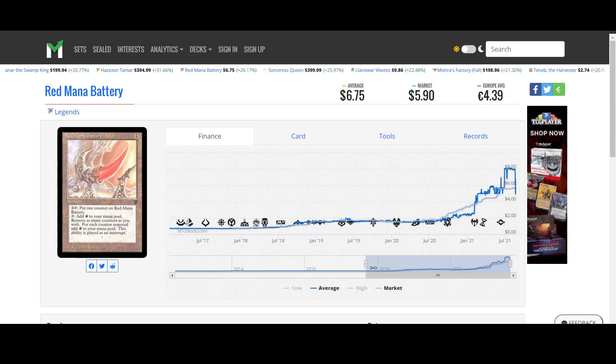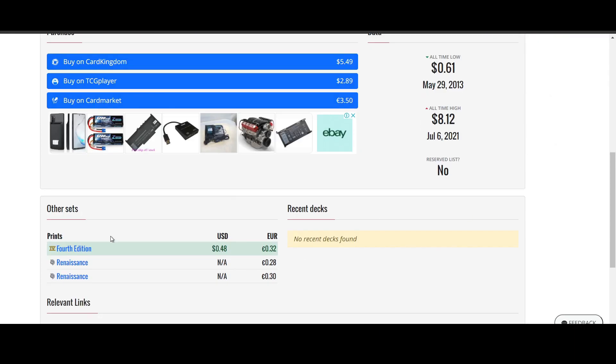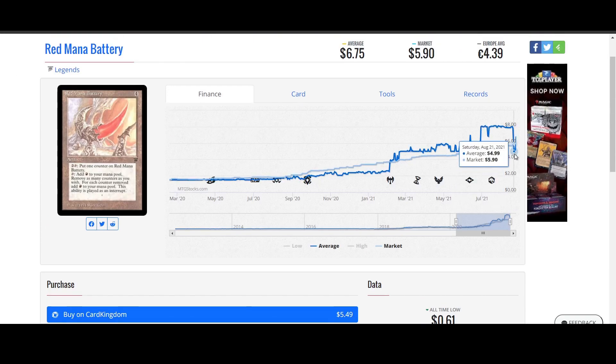Red Mana Battery from Legends - cool card. It's not on the reserve list. There's a 48 cent version from 4th Edition if you want it. This one is from Legends, which means it's going to get a premium. The premium looks like it's about 800% to 1,600% - if you can get it for 40 to 50 cents and this one is sitting at almost $7, that's a lot of gains. You guys can let me know if that's actually something valuable to you. I just don't think it's that amazing.